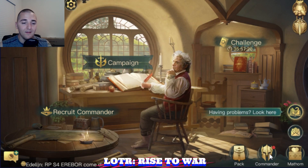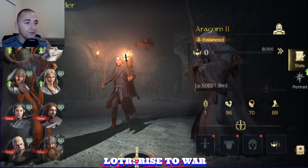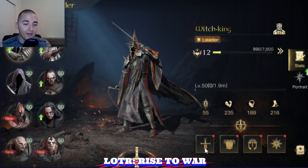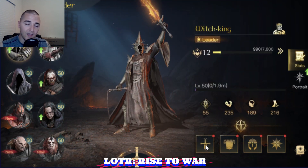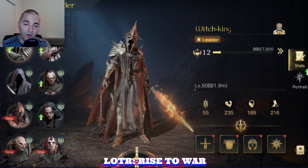Now that we got that out of the way, I'm not taking a political stance on that particular issue. We're going to go ahead and start talking about my commanders. So the primary commander that I'm going to be using is going to be the Witch King. We're going to talk about the skills I'm going to use, the first 30 skill points I'm going to plug into him, and all the pieces of gear that I'm going to run.